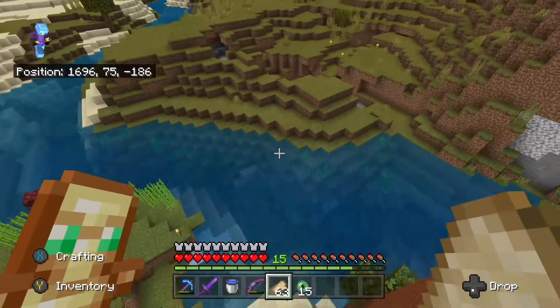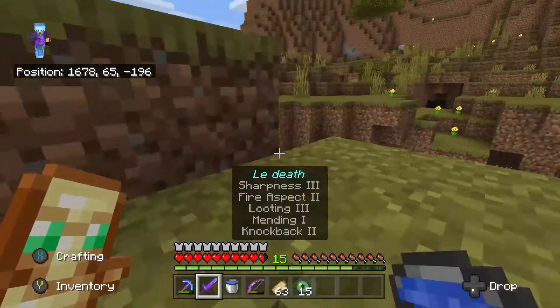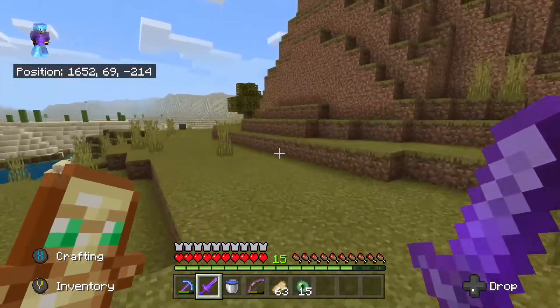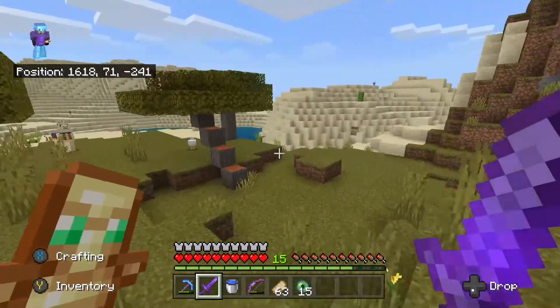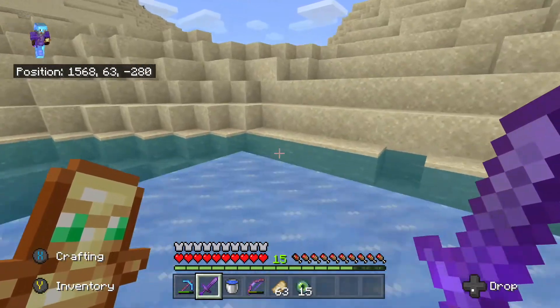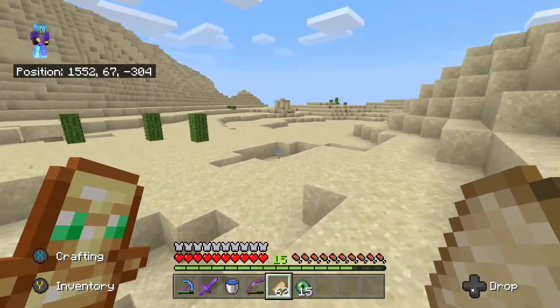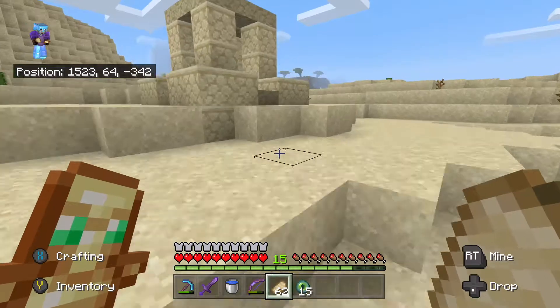Now that we have done that, we're going to go look for the stronghold. I got a cleric. I also found an ocean explorer map, so we might do that too. We're approaching the desert — we need to see where the stronghold is. Let's throw another eye of ender. Let's just go straight from here and hopefully find something.